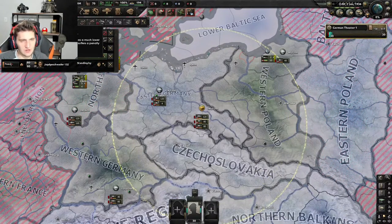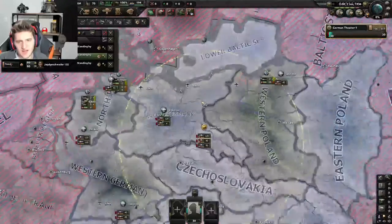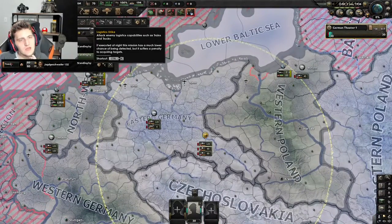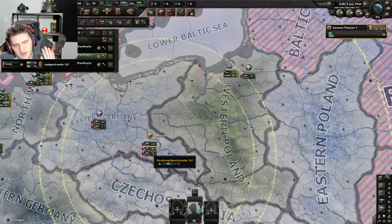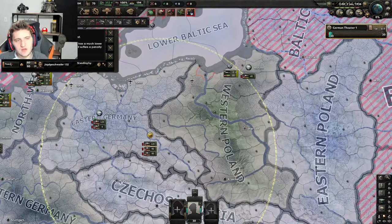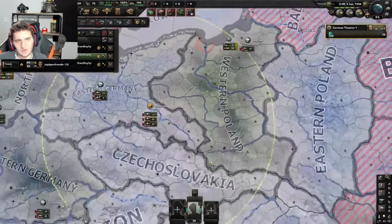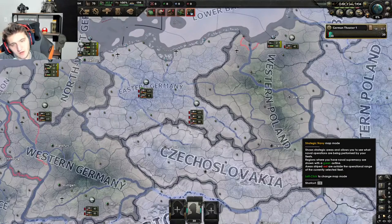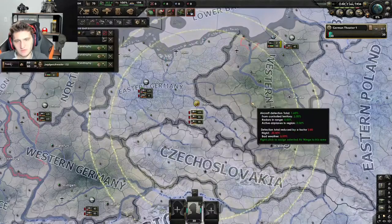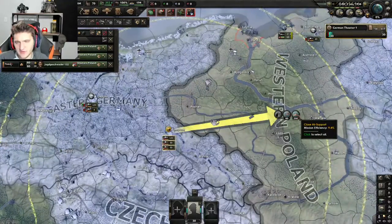Close air support planes can do close air support, naval strike, logistics strike, and port strike. Close air support is for land; naval strike attacks ships at sea; port strike attacks ships in ports — that's a niche one. Logistics strike is good but I prefer close air support. If you take away nothing else from my air force advice: just make pure close air support, have them do CAS missions wherever you need them, and they'll do just fine. They have decent defenses so they can handle fighters reasonably.